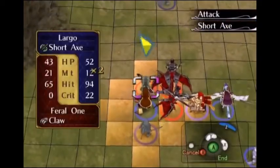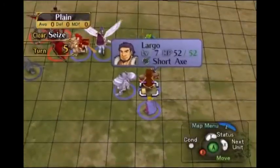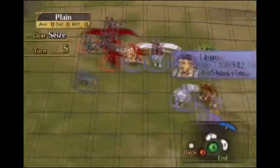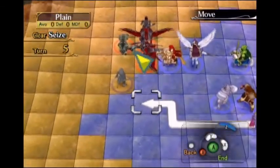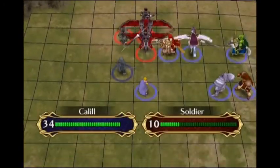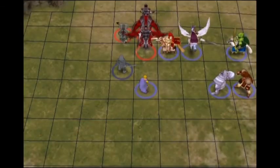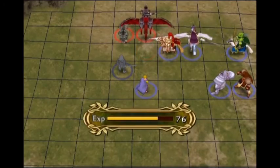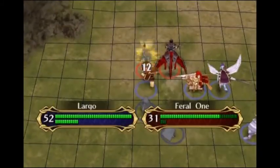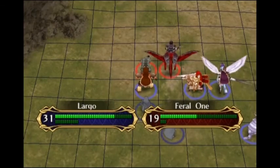Largo kills this enemy. Kaylil kills this enemy. Largo weakens the Laguz. Joffrey kills the one remaining flyer. Toraneo finishes off the Laguz. Anything goes badly, Titania's there to help with the one enemy that did not get destroyed.